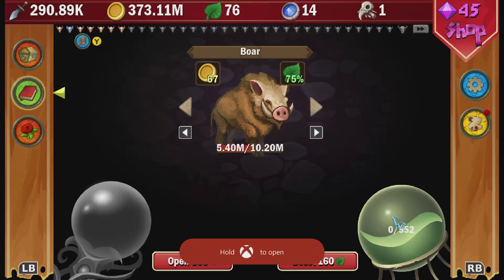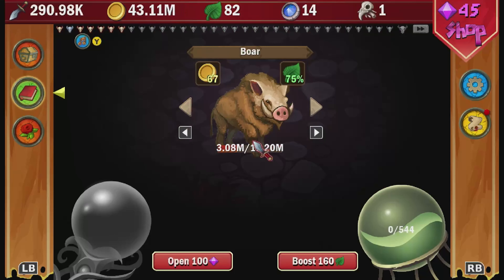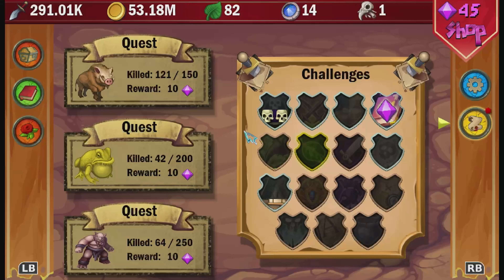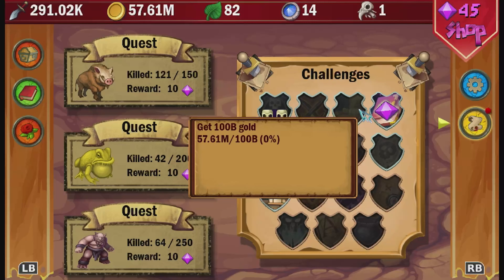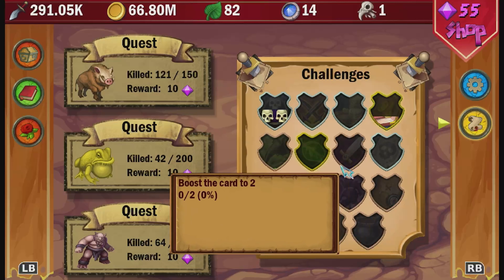Once you've got those achievements we want to restart our game by leaving the guild. But before we leave there are a few things to do — go to the quests tab and make sure to turn in all of your quests to receive your crystals. Take a look at the quests on the left-hand side; if you're close to completing those it might be worth finishing them before restarting.